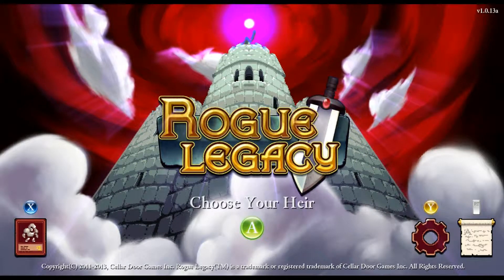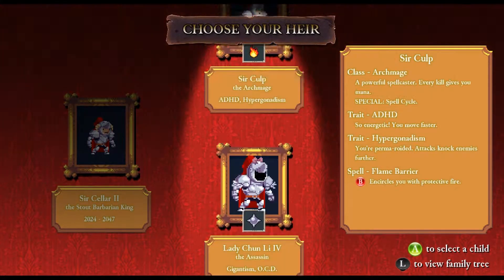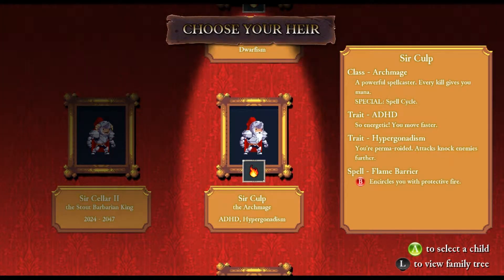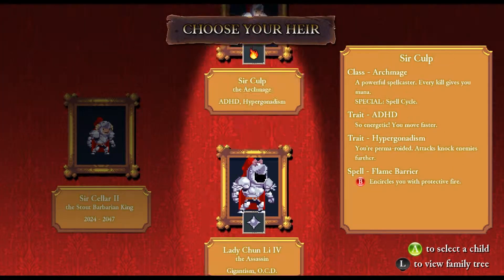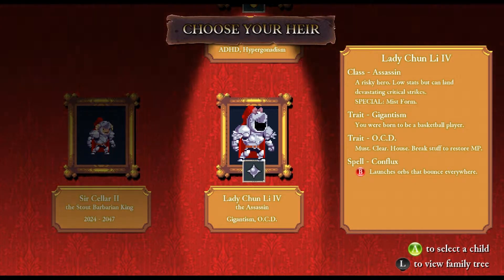Hey everyone, it's John back with more Rogue Legacy. Let's get in there. Lady Charlotte, Sir Culp the Archmage. We've got a couple of Archmages and an Assassin. I think I like the looks of the Assassin.